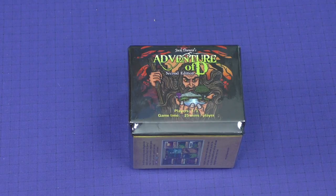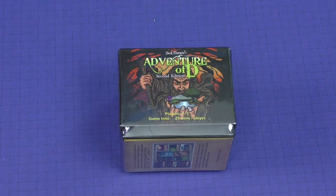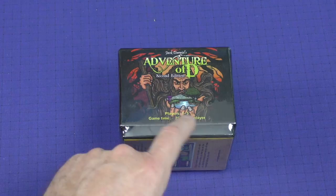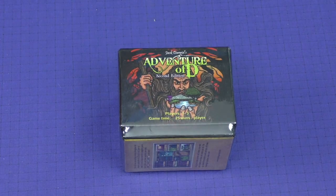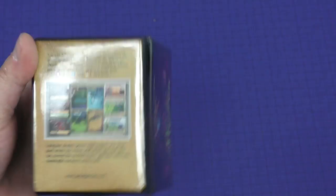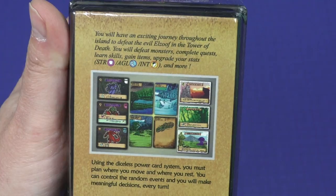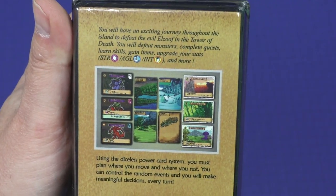Hey there everybody, it's Mike Delisio with another Dicetower Daily Unboxing. Today we're going to be taking a look at a very small little game called Adventure of D, 2nd Edition. One to three players, 25 minutes per player — a big adventure in a small box it says here. You will have an exciting journey throughout the island to defeat the evil El Zoof in the Tower of Death.